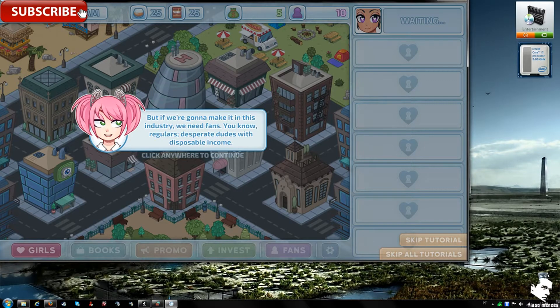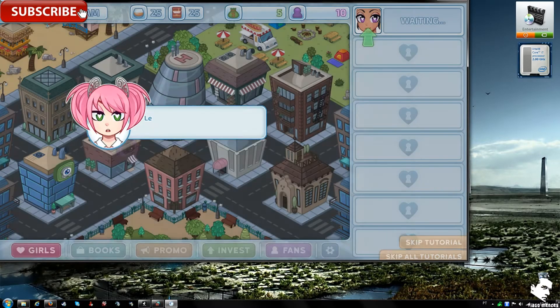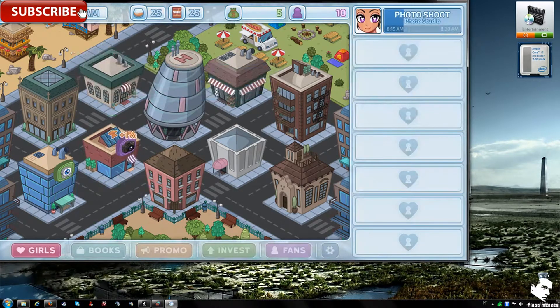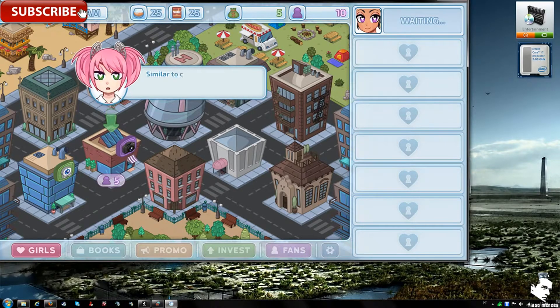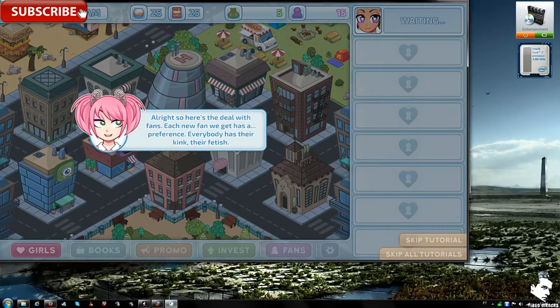The tutorial explains that to grow, you need to spread the word — disposing of some dirty photo sets for free to get exposure. You need to drag the girl over to the photo studio. Similar to cam shows, you collect new fans she attracts. The game also introduces the fetish system.